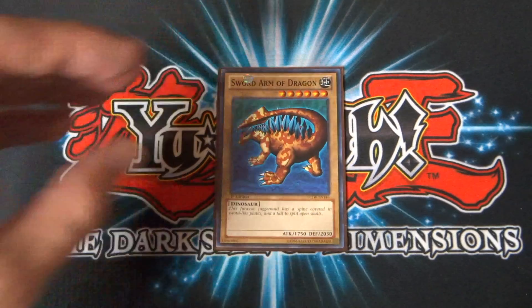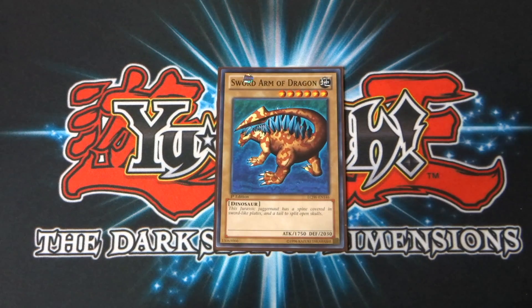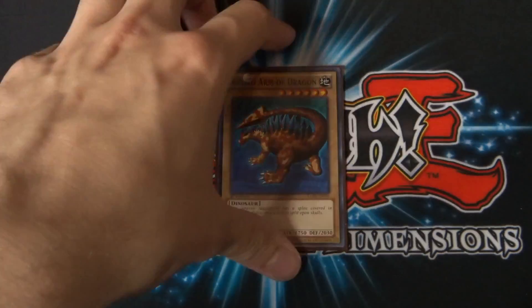Sword Arm of Dragon — this one's a six-star monster. It continues the same theme of Serpent Night Dragon in terms of really random attack and defense stats: it's got an attack of 1,750 and a defense of 2,030. I don't know why, especially the defense — 2,030, it's not even a round number. It doesn't make sense, but hey, another cool dinosaur monster to add to Rex Raptor's arsenal.